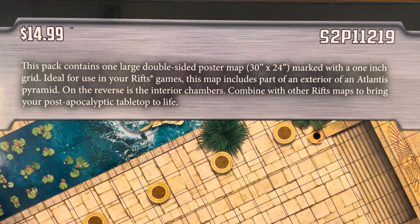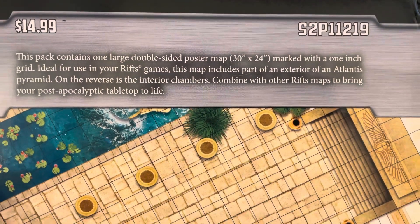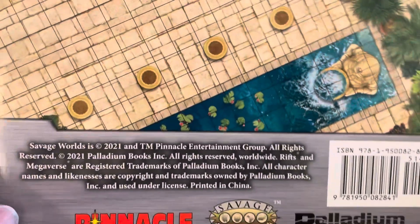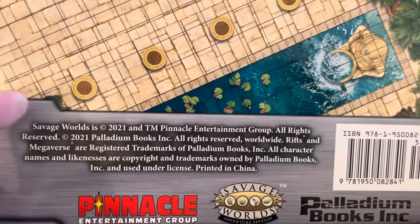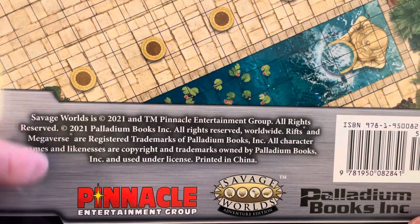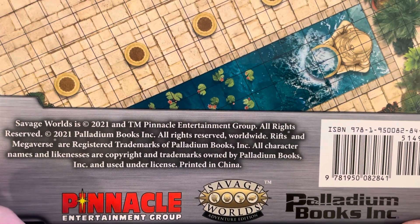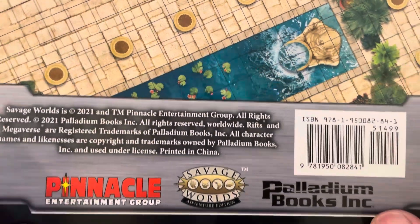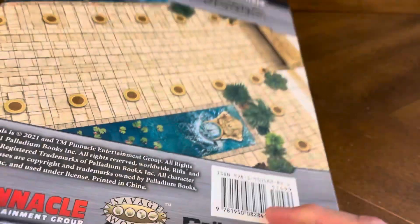On the reverse is the interior chambers, combined with other Rifts maps to bring your post-apocalyptic table to life. Savage Worlds is brought to you by Pinnacle Entertainment Group and Palladium Books Incorporated. This map was released in 2021.